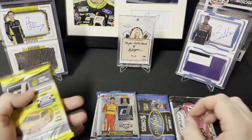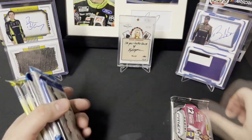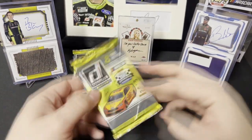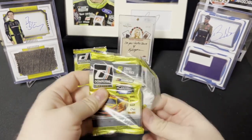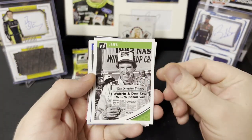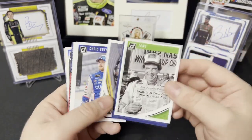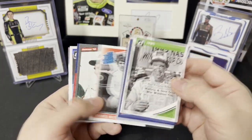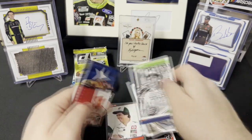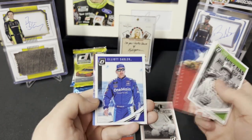We have two 2019 packs, two 2023 packs, a pack of 2018 Certified, and a pack of 2022 Prism. Alright, let's go with 2019 Donruss. We got Jaws Darryl Waltrip — it's a name variation — Matt Tift, Eric Amarola, Chris Busscher, retro rated rookie Darryl Waltrip with a gray border. This is a Darryl Waltrip pack for sure. And Decades of Speed with Terry Labonte — pretty cool card.